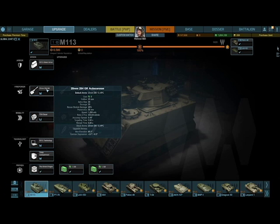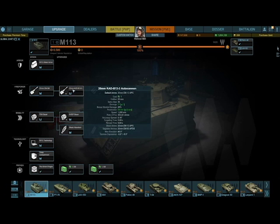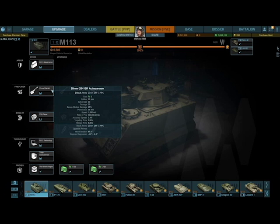The 20mm 204 GK autocannon has 30 rounds per salvo, damage of 20, penetration of 58, velocity of 1200 meters per second, rate of fire of 300 rounds per minute, accuracy of 0.16, targeting time of 2.5 seconds, and reload time of 6 seconds.